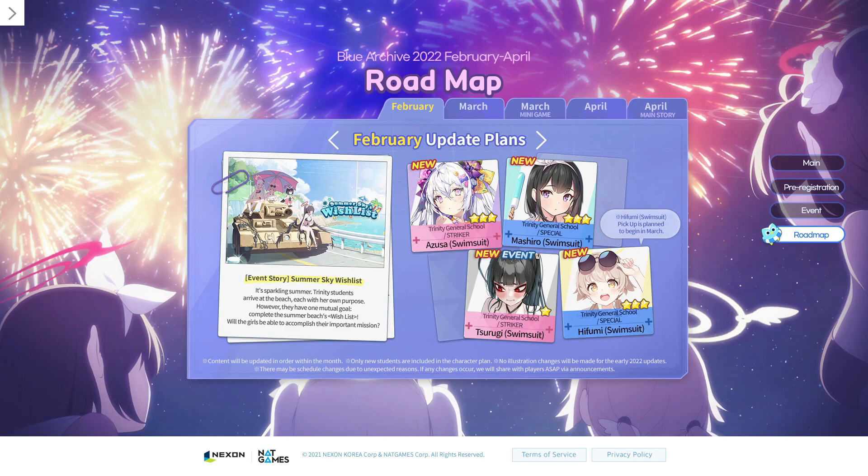Now we got the fun stuff done, let's go over the roadmap. One thing to note is that some of these swimsuit units from the summer event are limited, meaning they don't get added into the regular pool after the banner ends. They won't be gone forever, but to get them again you have to wait probably a year until the event gets rerun. None of the limited students are OP like Koharu, but all four limited students have top tier performance, so just picking whoever you like is totally fine. But let's go over them all and get a brief summary of what they're good at.